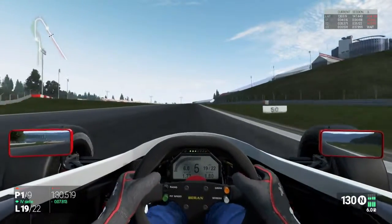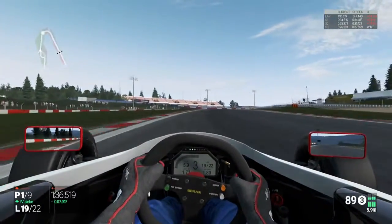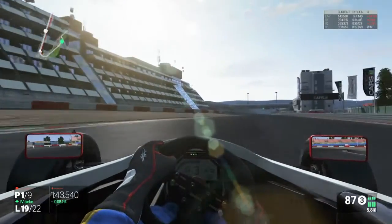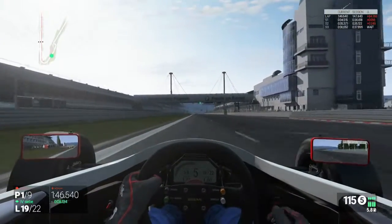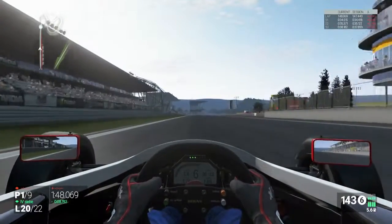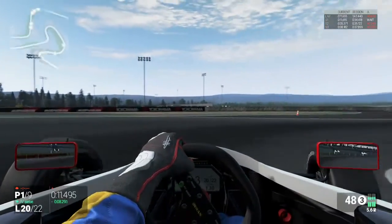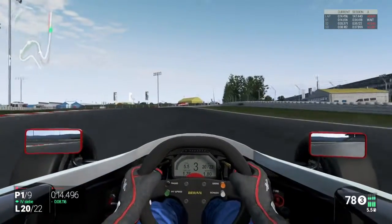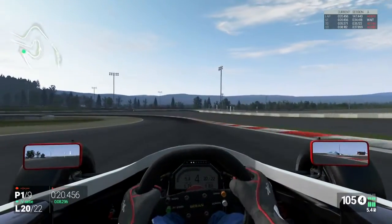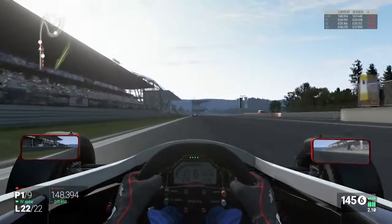I seemed to pull away from him around laps nine and ten, which thankfully worked well. You can see now there's a seven second gap. As an example of how much fuel saving I'm doing - I'm lifting off at the end of the straight trying to save as much fuel as I can so I don't need to pit. This track is quite hard for fuel saving because there are only really the straights where you can do it efficiently. I was short shifting a lot but it didn't seem to do much. At Bonneau there were more medium-length straights where you could save fuel more easily.